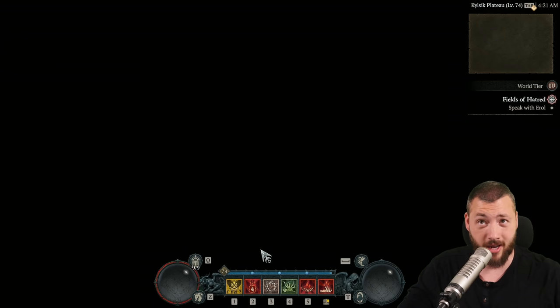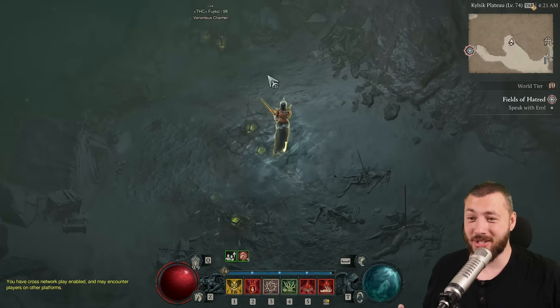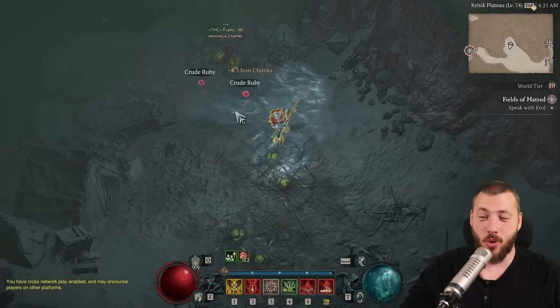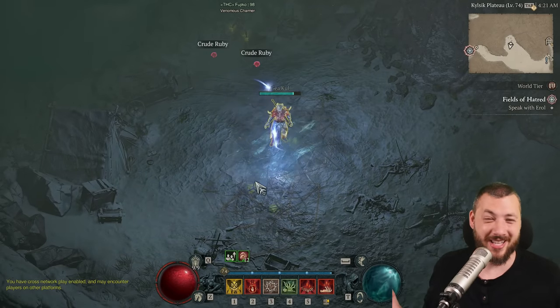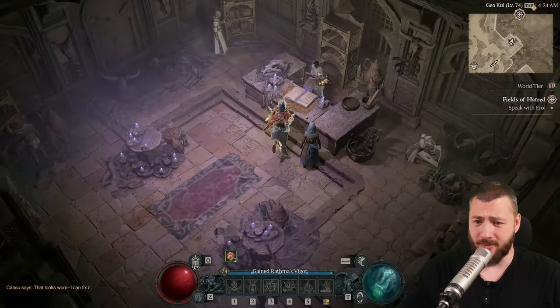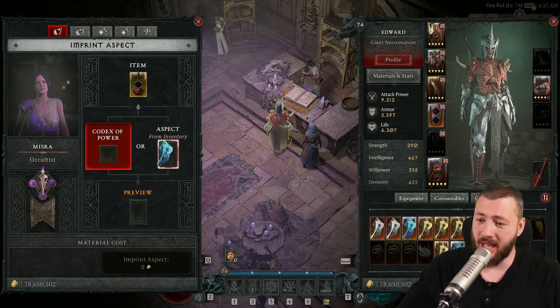You can also just log out and log straight back in again. The problem is, as you can see, another player just killed this mob — these are very popular spawns. But now there's a respawn happening. You can obviously just imprint any aspect on these items to make them legendary.